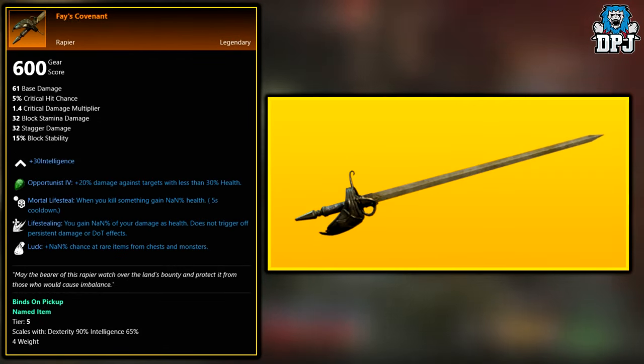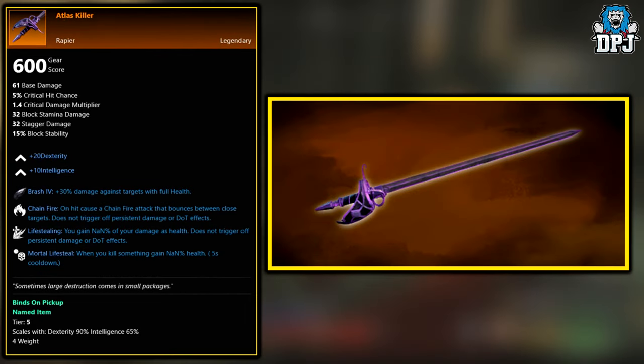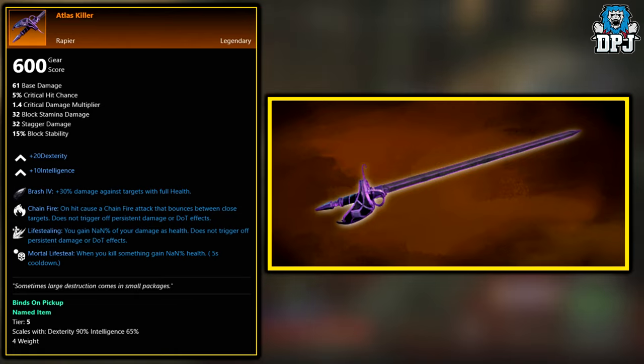Next up, we have the Phase Covenant. This again is a world drop across the board, and it's believed you need to be level 40 or more for this to drop. Next, we have another world drop — the Atlas Killer. Across the board, this weapon can drop when the required level is met, which is believed to be level 40.